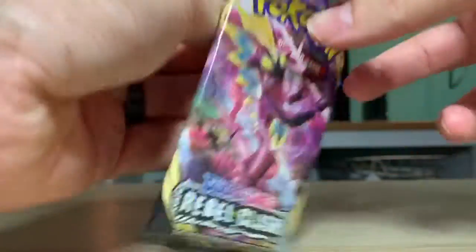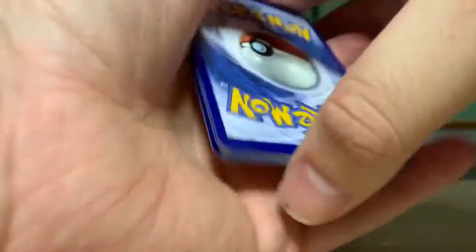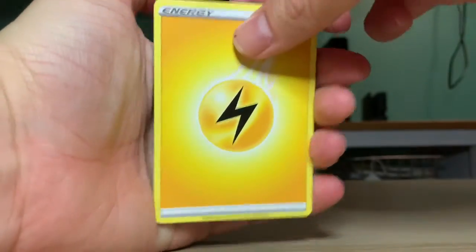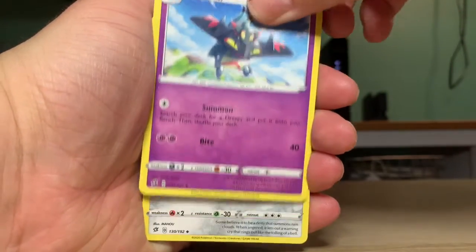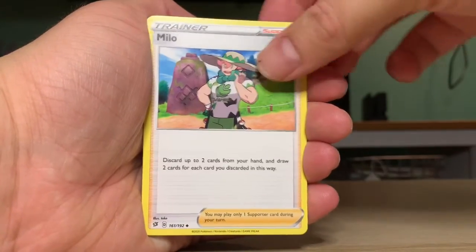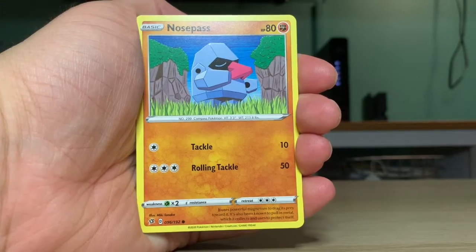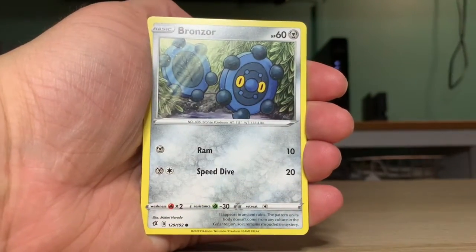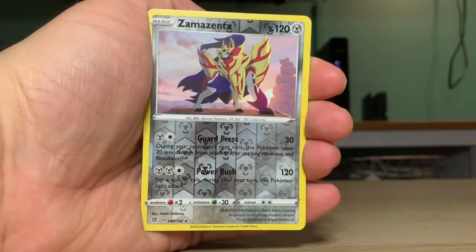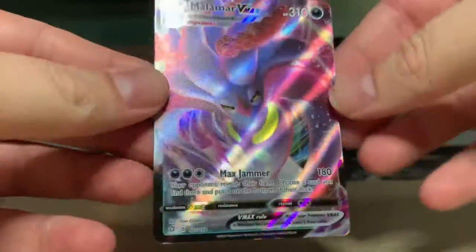All right, so this is my final pack, let's see. Is your heart pounding? I mean, we just got lucky a couple days ago, so I'm kind of hoping we get the same thing. Winglebell, Phantump, Bronzor... Reverse Holographic Zamazenta — the Shield legendary!